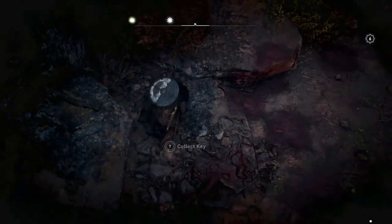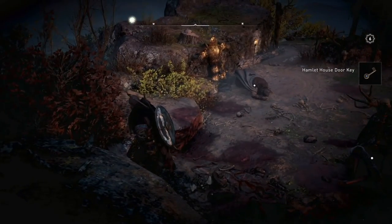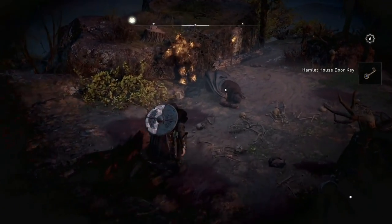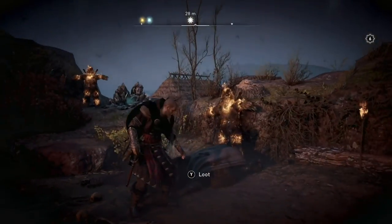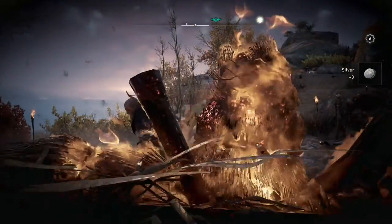The key is around here somewhere — I got it. Now I can open up the cursed cabin and destroy the cursed symbol.